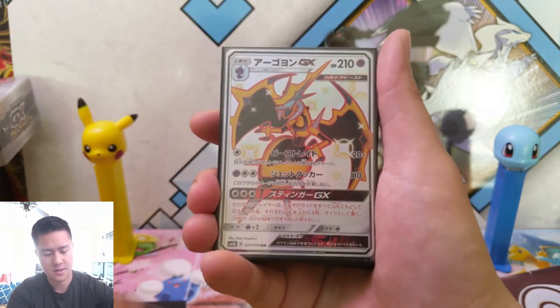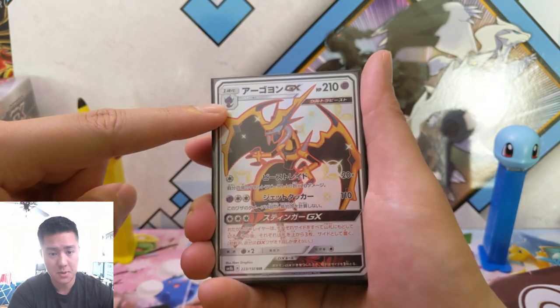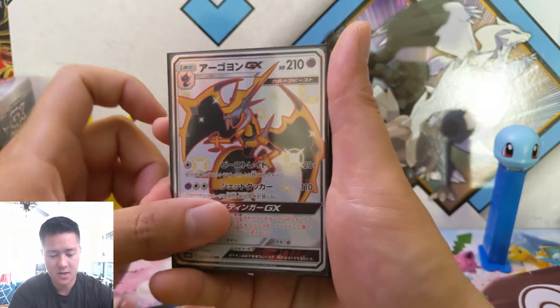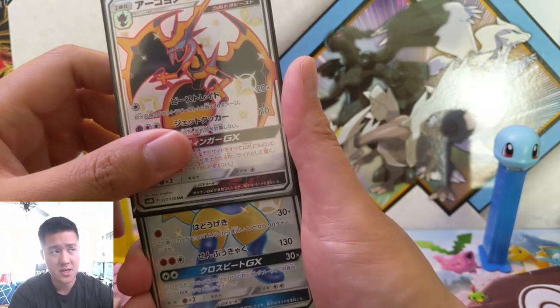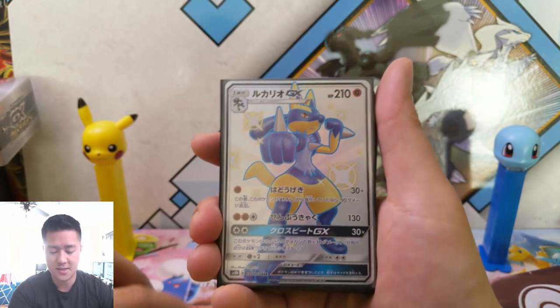Nihilego, I think. And Naganadel — that's the wrong one actually. If it had the other one, although it wouldn't be a GX at that point, that would have been really good for the set in my opinion.